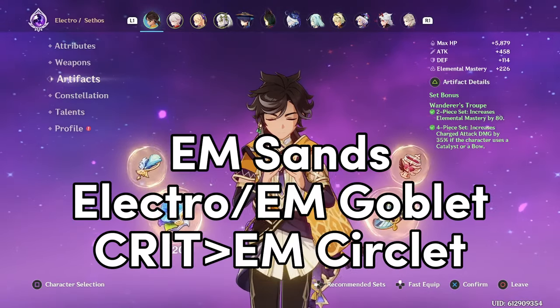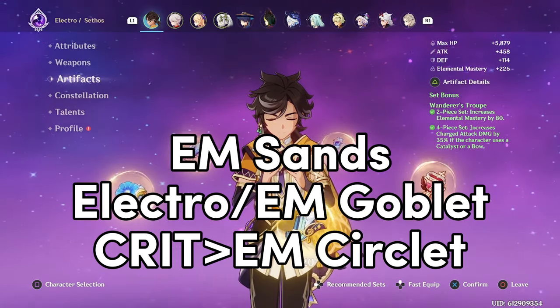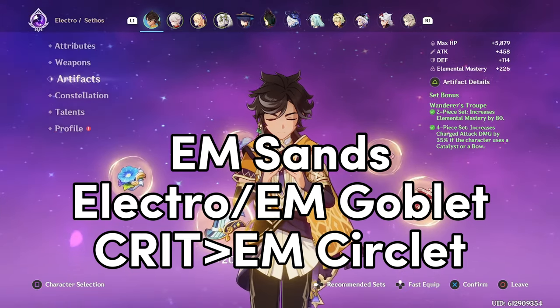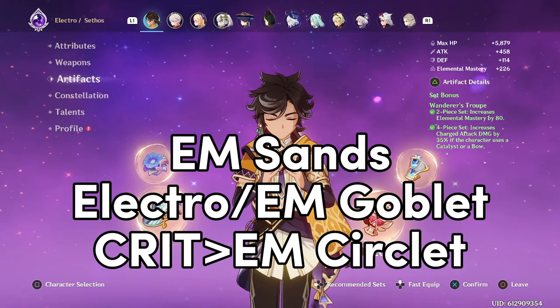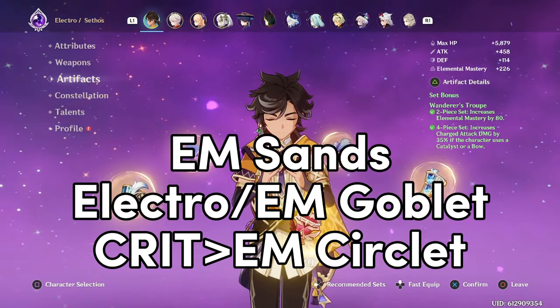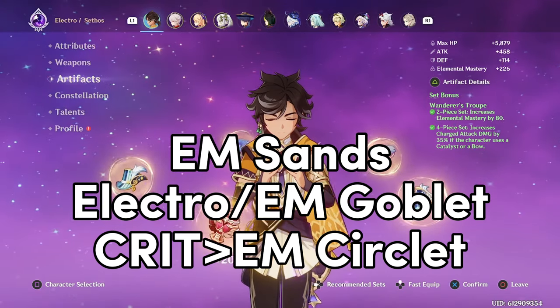For the main stats, Sethos always wants an EM Sands due to his EM scaling. Electro and EM Goblet are both viable, and different situations favor different Goblets. If you are using Aggravate with Sucrose, or if you are using an EM main stat weapon like Cloudforged, then use Electro Goblet. In any other scenario, just use whichever has better substats.